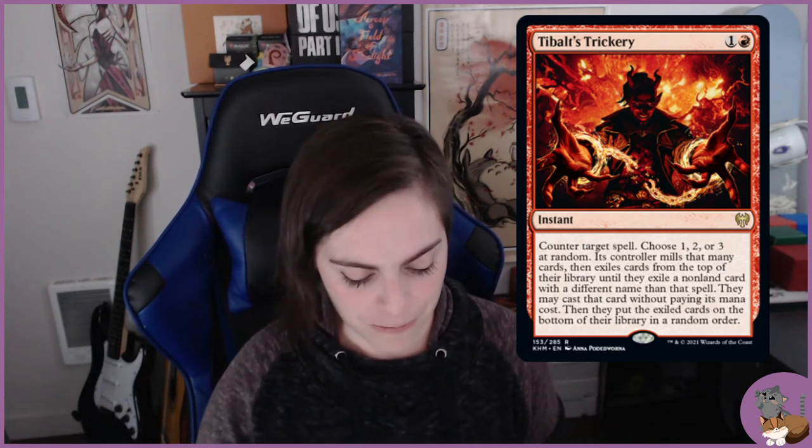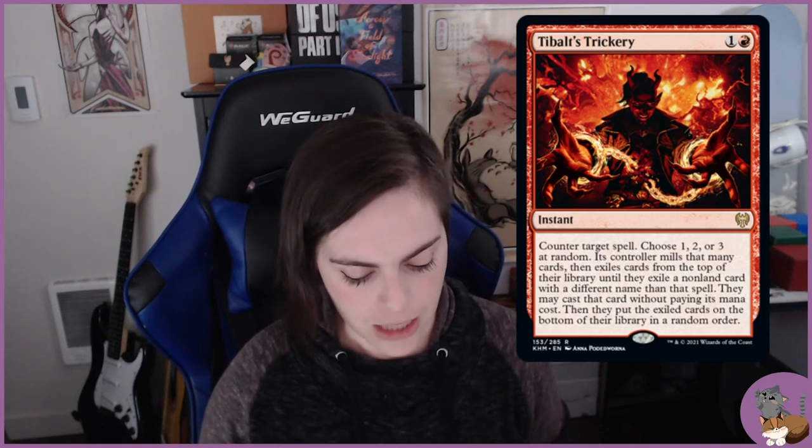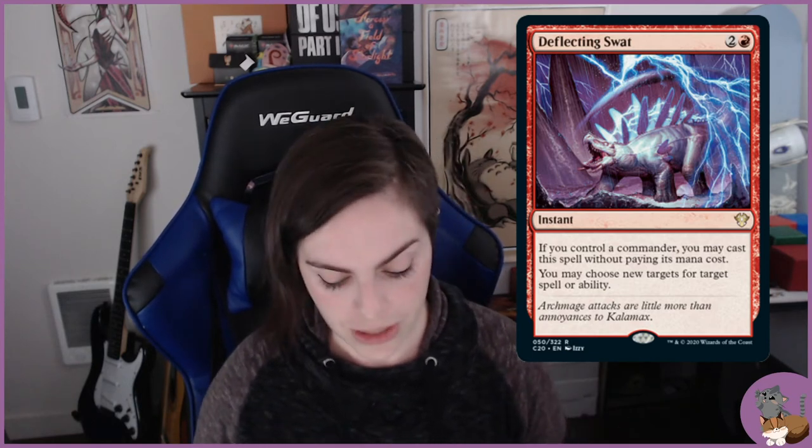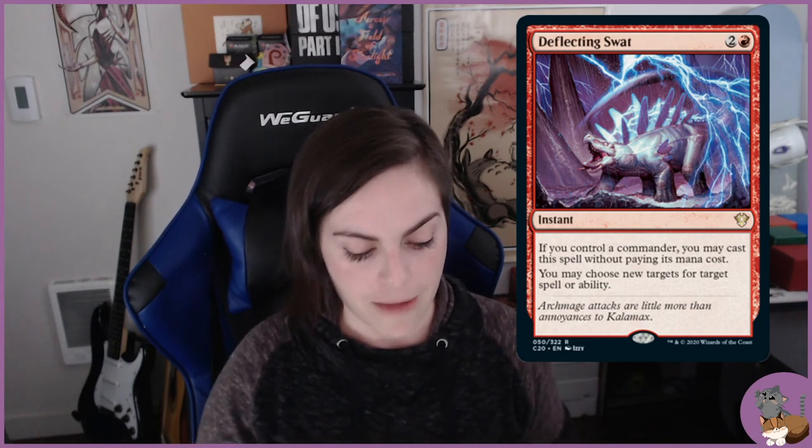Vault's Trickery: you choose one, two, or three at random, its controller mills that many cards, then exiles the top of their library until they exile a card with a different name than that spell, and they may cast that card without paying its mana cost. It's a counterspell but with potential to give your opponent something you don't want them to have. If you're trying to cast Living Death to win and someone tries to counter it, you can cast Vault's Trickery and hopefully win that counter war. Similarly, Deflecting Swat can redirect removal aimed at Higitsu, Terror of the Peaks, or Gary onto something your opponent values on the board.